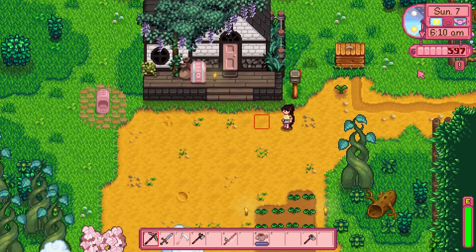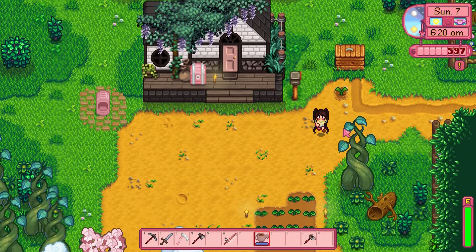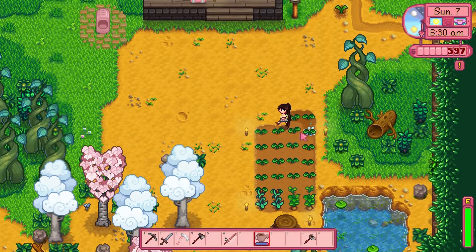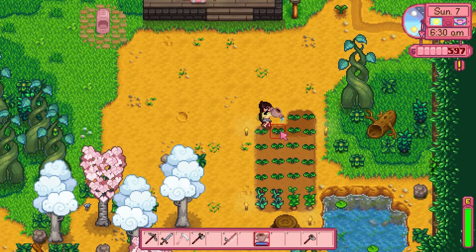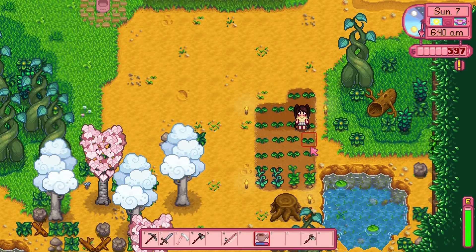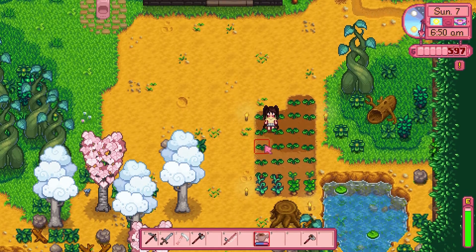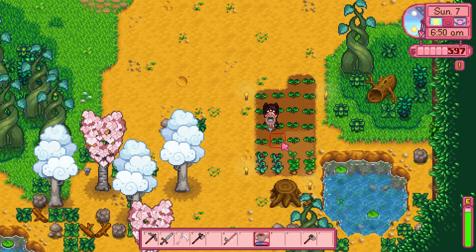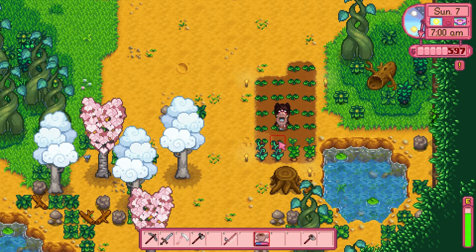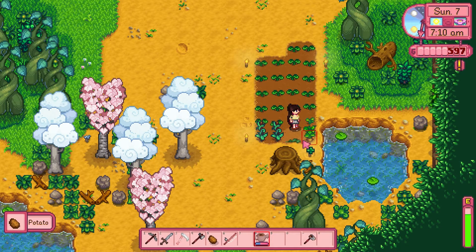All right, so we don't have enough gold for now, so we'll have to wait and see if we want to build ourselves a well. Let's go ahead and water our little plant and it looks like our potatoes might be ready today, so that's pretty exciting. Let's water our parsnips and maybe we'll go ahead and give Lewis a potato for his birthday, since it's his birthday today. When the villagers have their birthday, they definitely appreciate it if you remember and give them a gift. It makes them super happy. Don't forget to water the beans and pick up the potatoes.